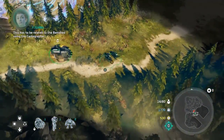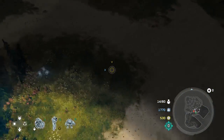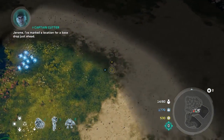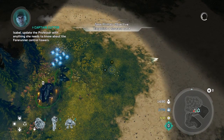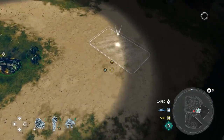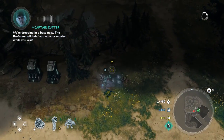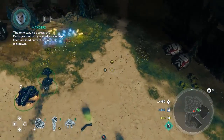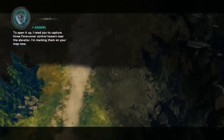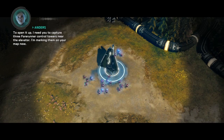Now you're going to move over here and start building your first base. Make sure you collect all the supplies and power cells that you can to get as much of a head start as possible. We have three nodes that we need to capture in order to gain access to the Forerunner Elevator, which will grant us access to the Cartographer.